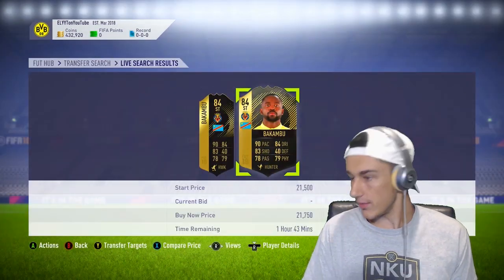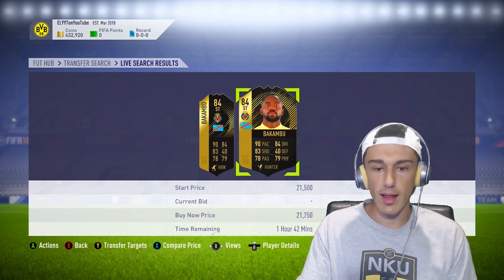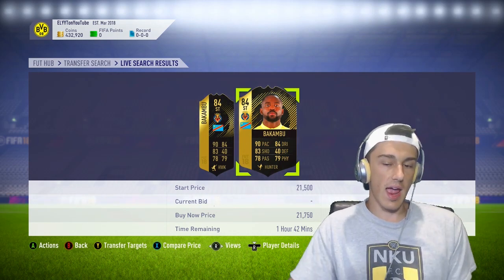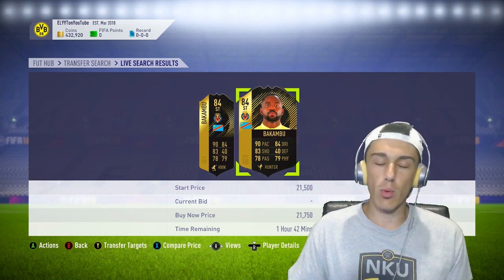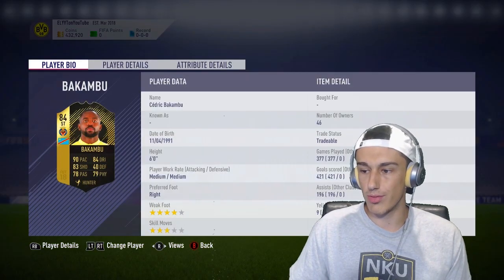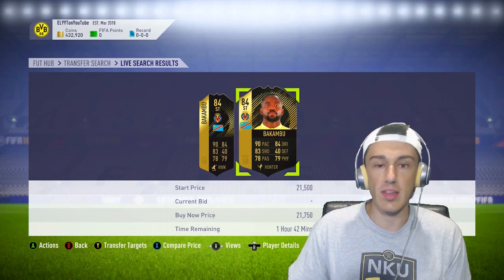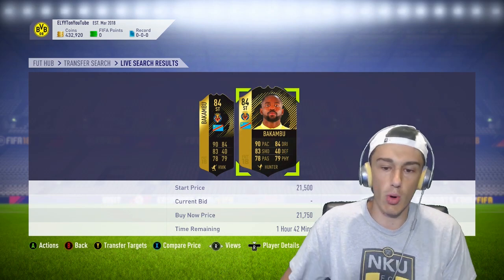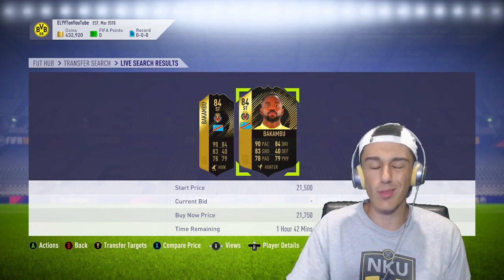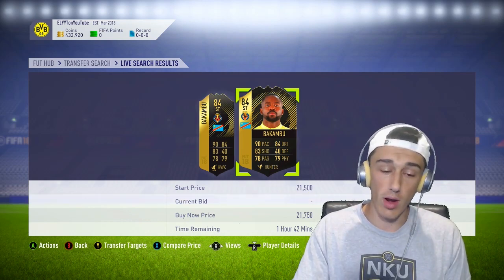Let's start with Bakambu. His card was an 84-rated card in La Liga for Villarreal — his first inform. That card has 90 pace, 79 physical, 83 shooting, 84 dribbling, and 78 passing. Now that we're done with FIFA 18, that card doesn't look ridiculously great — he only has 3-star skill moves. But at the first week of the game, this card is very, very valuable. It's one of the better cards in the game.